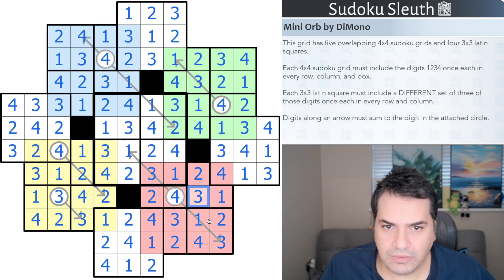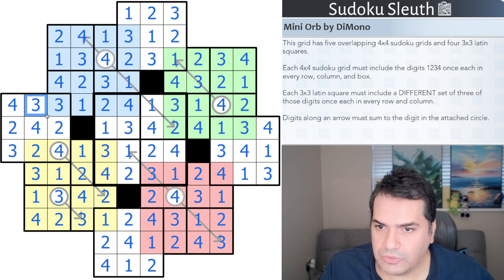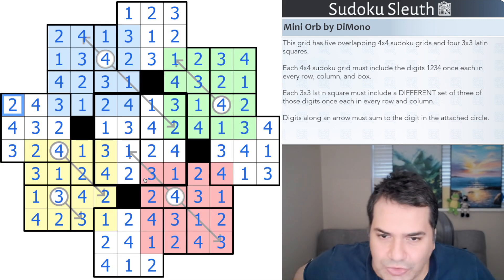These clearly have to be one-three, giving a one-three pair — that's the four, that's the two — and another one-three pair. That two helps resolve the rest. If I've not made any mistakes, that's the solution. Oh — I have made a mistake. Let me check the arrow sums: one-two-three, one-two-four, one-three-four, two-three-four — so the sets are correct. I clearly made an error in one of the latin squares. Let me fix it: assume these are correct, that's the three, that's the two, I need three and four here — that's the three, that's the four.